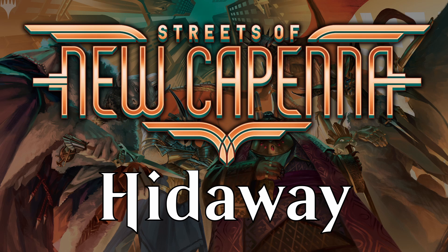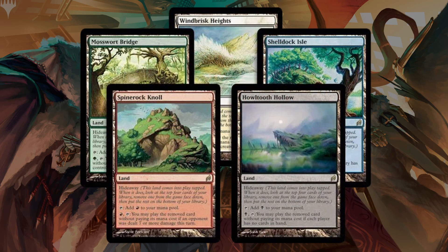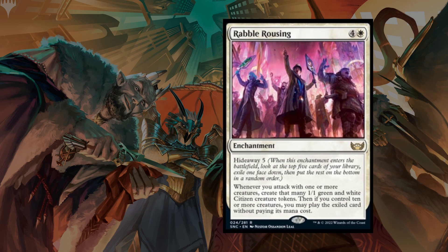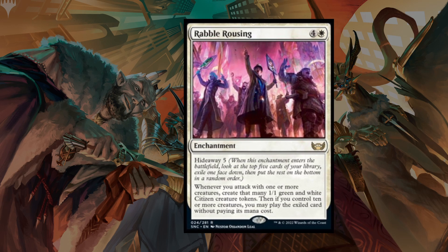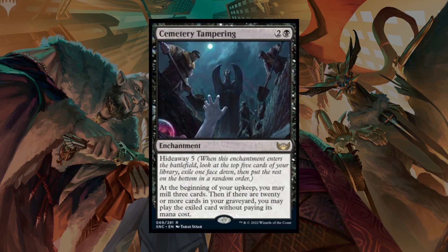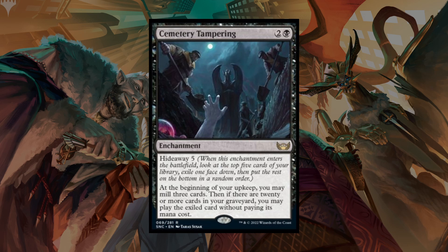Let's start with the returning mechanic, Hideaway, which made its debut years ago in Lorwyn. The ability has gotten a slight tweak since then — back then it was just Hideaway, now it's Hideaway with a number behind it. It's an enters-the-battlefield triggered ability. When a card with Hideaway X enters the battlefield, you look at the top X cards of your library, exile one face down, and put the rest on the bottom. Once a certain condition is met, the player gets access to that hidden card.